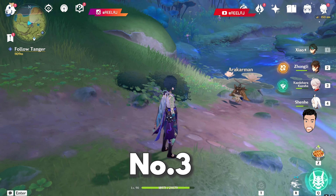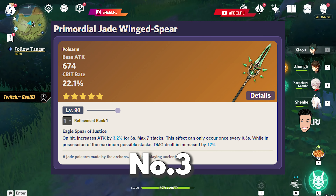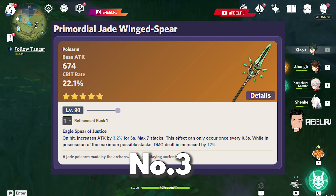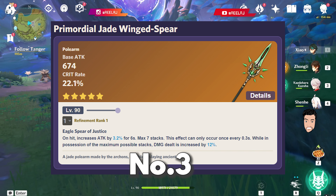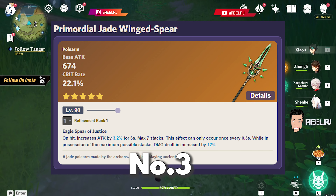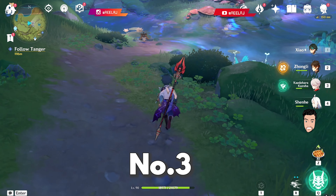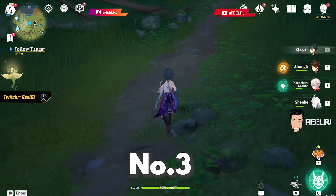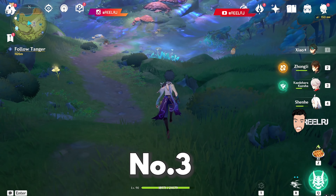On number three, we have the Primordial Jade Winged-Spear. It's a five-star polearm with a base attack of 674 and a crit rate substat of 22.1%. The passive ability increases attack by 3.2% for 6 seconds on hit, with a max stack of 7, and this effect can only occur once every 0.3 seconds. At maximum stacks, damage is increased by 12%. This weapon is Xiao's signature weapon, and since Cyno is also going to be a hyper carry main DPS, this weapon will be very good on Cyno. The 22.1% crit rate makes it a strong choice, which is why I put it at number three.